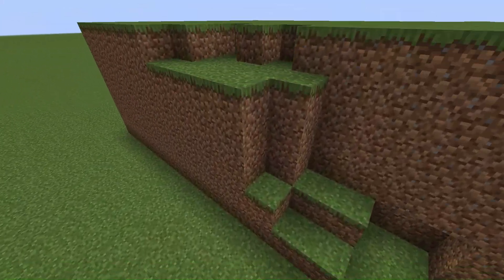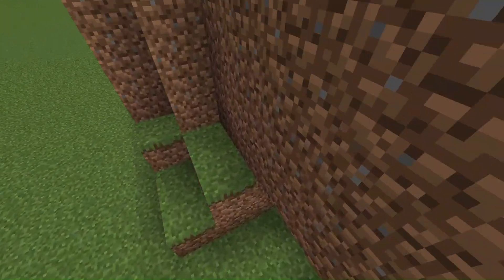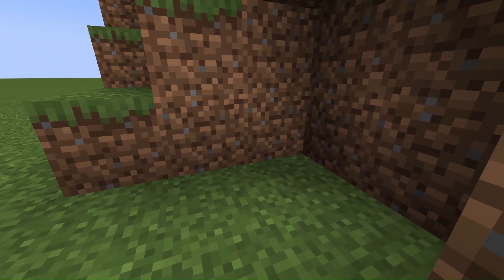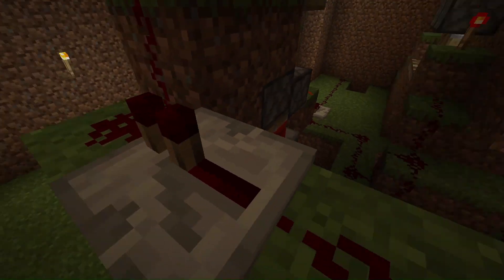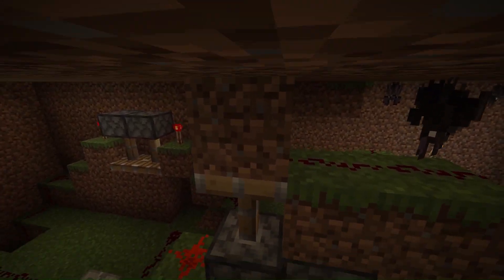That just looks like a mountain, right? No, you're wrong. So using a redstone repeater and a redstone torch, it powers that block, which powers this line of redstone, which goes and powers that redstone repeater, which replenishes the signal and goes ahead and powers that block.